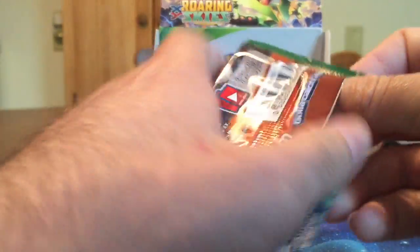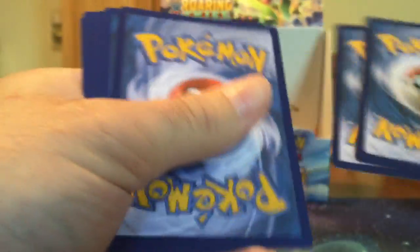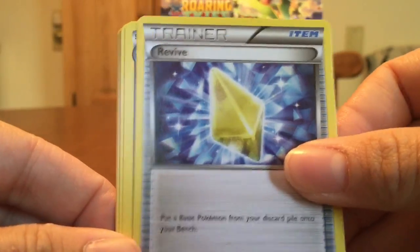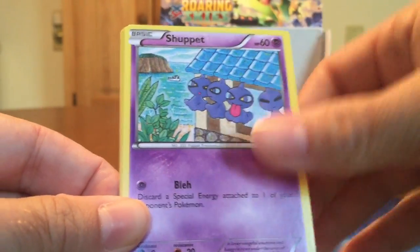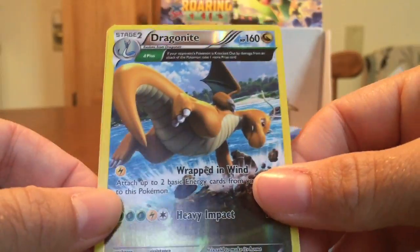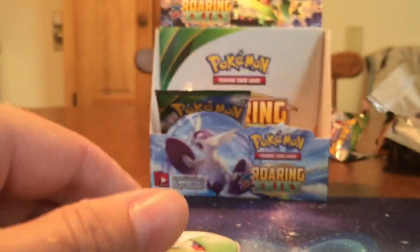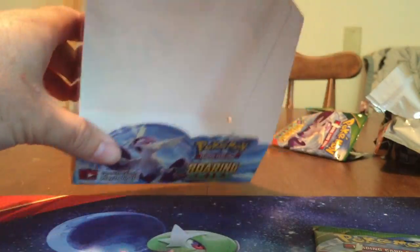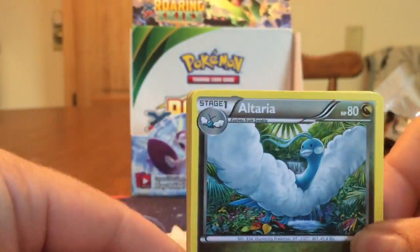Still no Rayquaza — it's kind of funny, I'm not complaining. It's just kind of funny that he's like the thing of this set and we don't get one in a box. That's why they're so expensive in pre-order. Revive, Gligar, Shuppet, Togepi. There's that beautiful Dragonite — that is pretty. Shout out to Catherine of the Cat's Mouth, she loves this card. And Unfezant. Last pack!